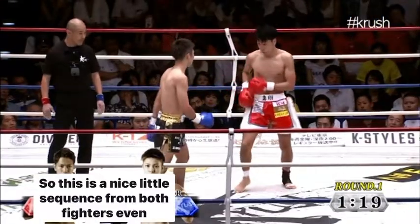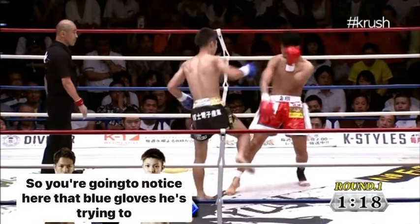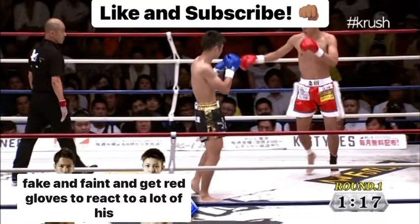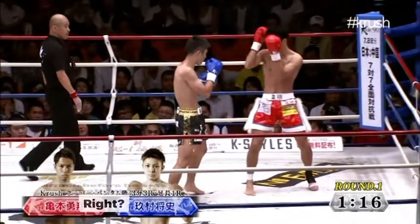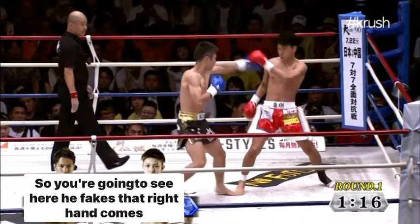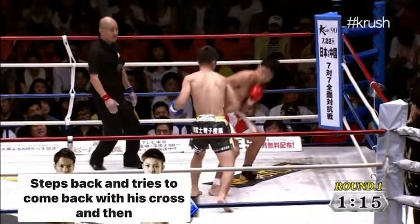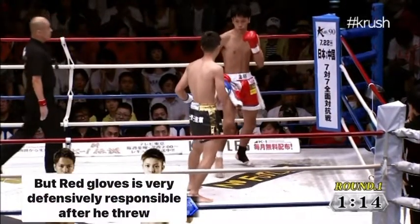This is a nice little sequence from both fighters, even though no one landed. Blue gloves is trying to fake and feint to get red gloves to react before he sets something up. You'll see here he fakes that right hand, comes with the left hook, steps back, and tries to come back with his cross and then hook.